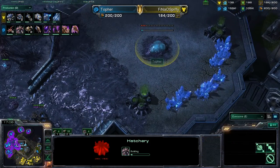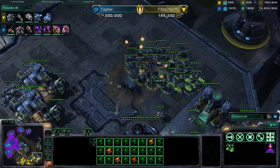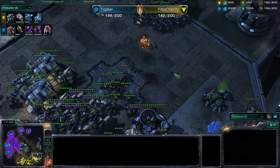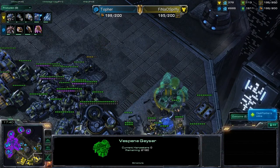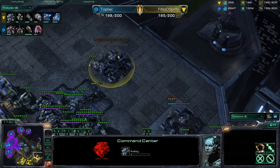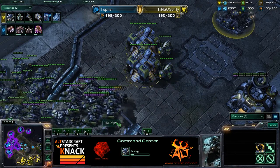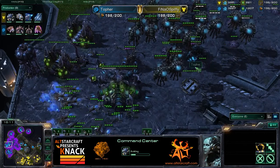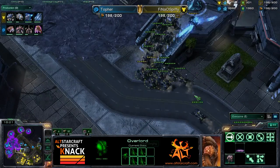Notice that we have this center base being taken — that's base number six for Topher. It used to be a gold base, and probably will be gold again after the next patch. Here comes some Roaches moving in. Looks like Spiffy needs to prepare for defense. Topher snipes the gas — smart play, knowing that Spiffy is on a very gas-heavy build. Another Command Center going down, though maybe a little bit late. Spiffy is about to be maxed out himself. Topher is floating almost 3,000 minerals and 1,700 gas — going to be able to re-max very quickly. Looks like a lot of Roaches loading up into Overlords for a drop.